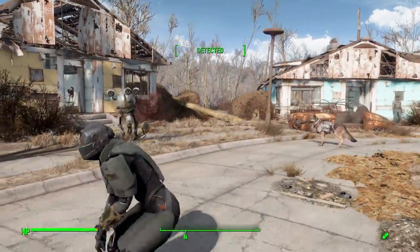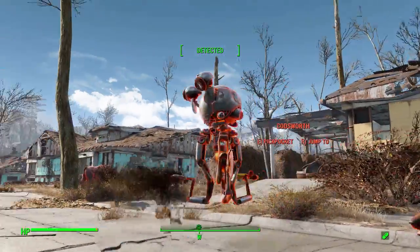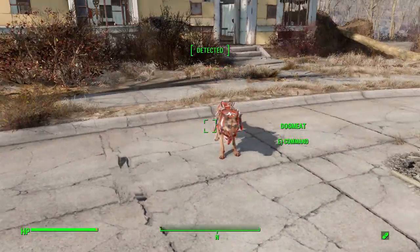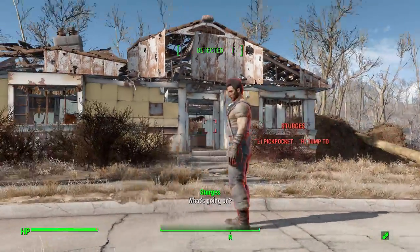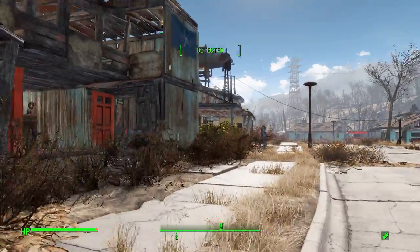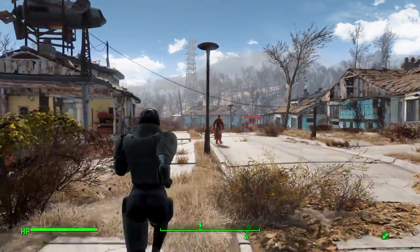If we do crouch, there we go — we get the red auras on Codsworth there because he is an NPC. We got it on Dogmeat. We got it on him — Sturges, yes, there we are. You have just these fun little auras, and you can see people more clearly, which is always quite nice.